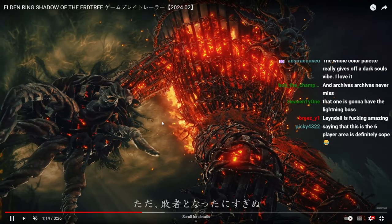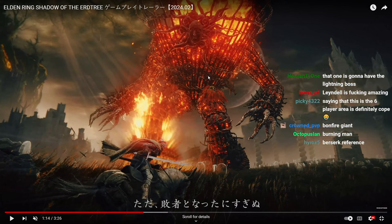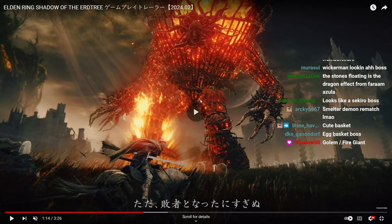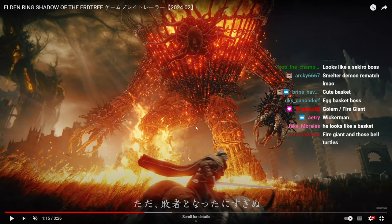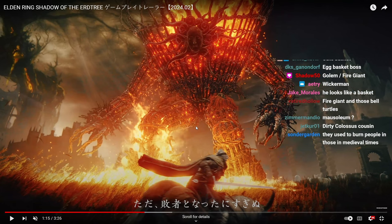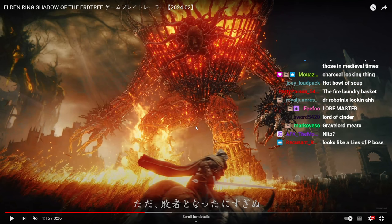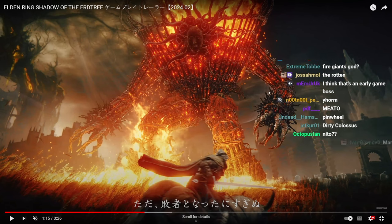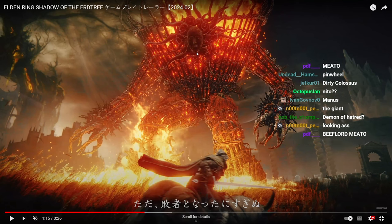I don't know what this boss is supposed to be, to be honest. His leg is shaking — it looks like a mix between Niall and the Fire Giant. Like if you take a look at the bodies, it's like Niall and Fire Giant strapped together — that's what it reminds me of.